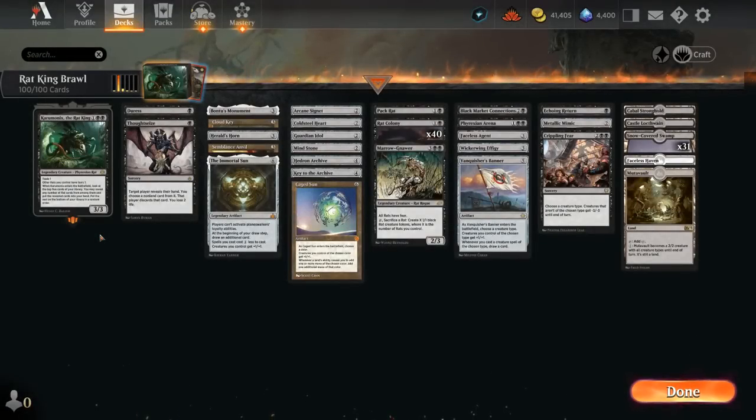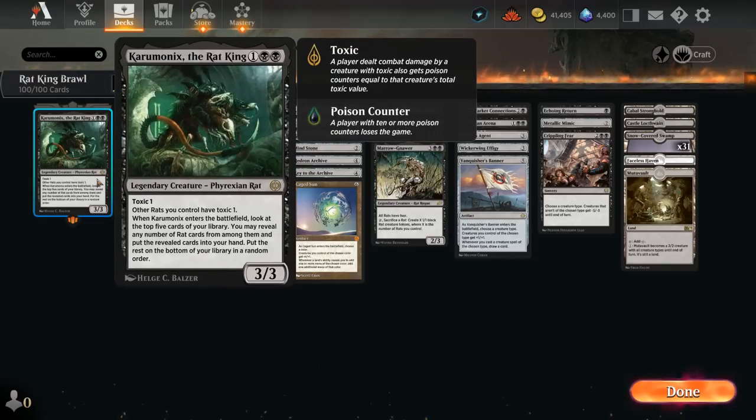Hello and welcome to another Historic Brawl games video. Today we're taking a look at a mono black rat tribal deck featuring the Rat King as our commander — a 3/3 legendary rat with Toxic 1, saying other rats we control have Toxic 1. Not super relevant since we're very rarely going to poison the opponent to death. Instead, when our Rat King enters the battlefield we get to look at the top five cards of our library, reveal any number of rat cards from among them, put those into our hand, and the rest goes on the bottom. So Rat King rewards us for playing a ton of rats as it can provide a lot of card advantage when it enters the battlefield.